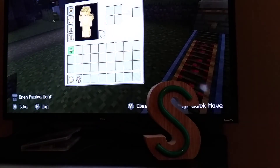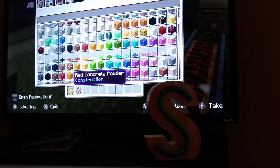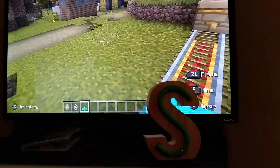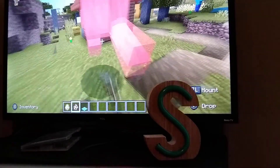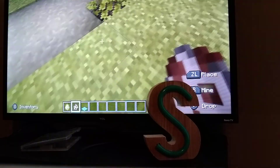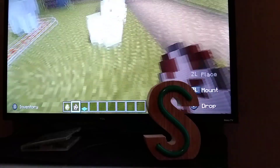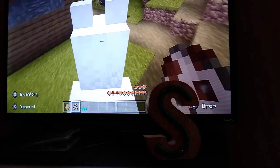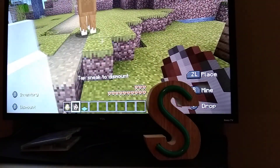How about we get a rug for the llama? Let's get a light blue one. For those of you that don't like blue, I am sorry. Wait — is that a baby? That's a baby llama! It's a baby llama! Wait, wait — I trimmed it. Wait, hold on.